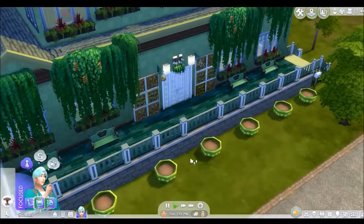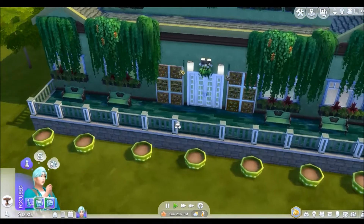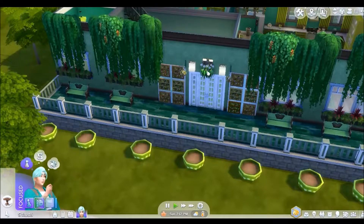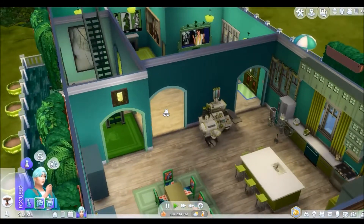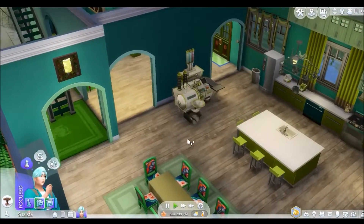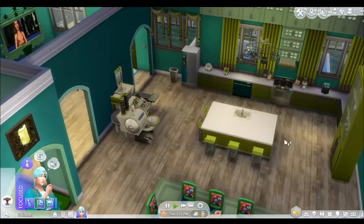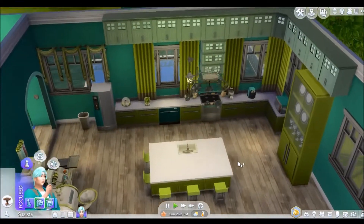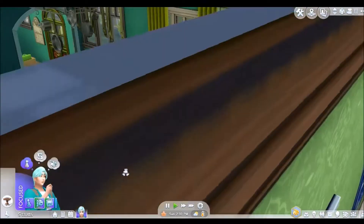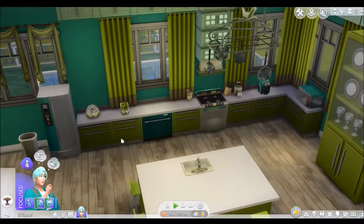As somebody from the city, I know a lot of people actually like the idea of growing their own vegetation — getting very fresh food. And what's the freshest way to get food but to grow it yourself? Back on the first floor, a lot of this actually came from the Cool Kitchens pack, which I love. It has some very new kitchen stuff that looks super cute.